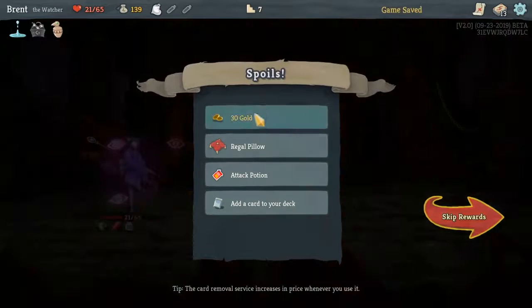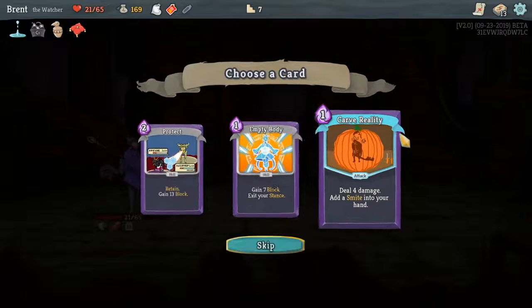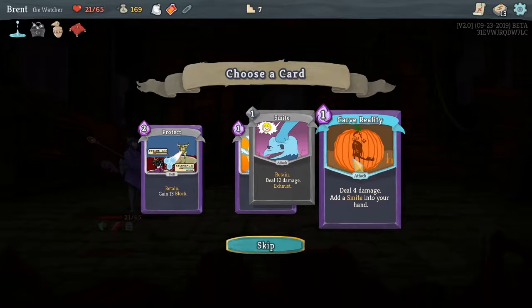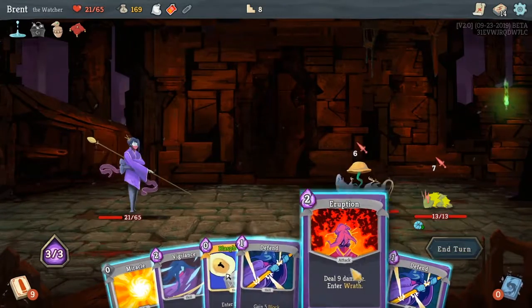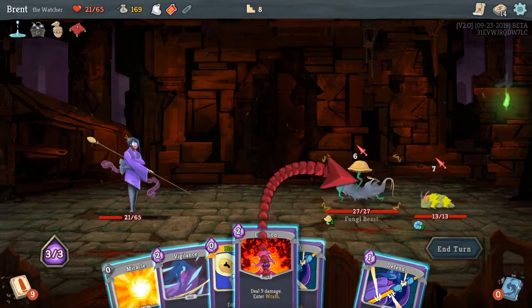Whenever you have to rest, heal 15 HP. Attack potion — we're looking for more damage. Card Reality, I guess we'll go with that — that's Smite to our hand. We need more to take advantage of Blasphemy. Blasphemy is good and all, but what are we doing with it?